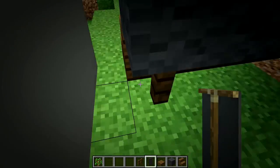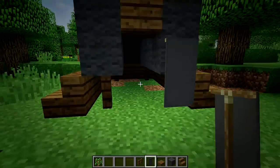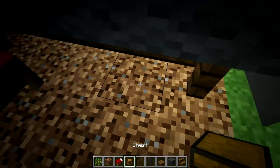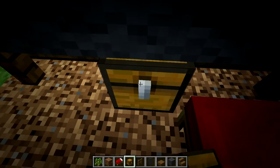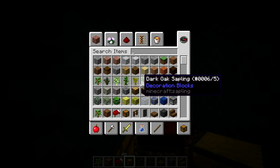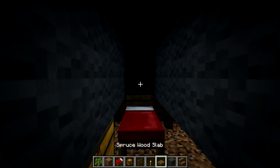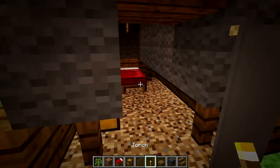Once you've done that you can mix up the inside with some coarse dirt, throw down a bed, put down a chest — though you won't be able to use the chests because there's a full block over it. Make sure to put a torch in there and that's going to be the interior of your tent.